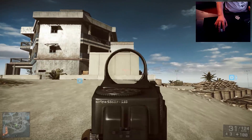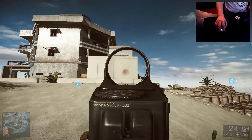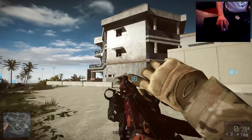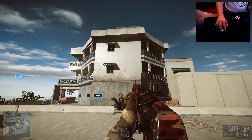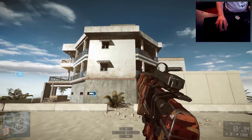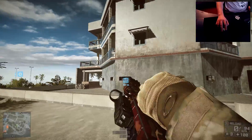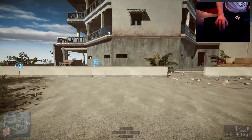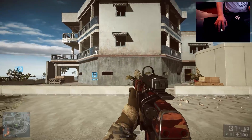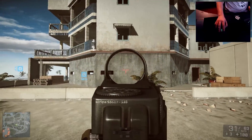So if I was to just not counter the recoil, you can see it goes up to the right. I'm going to try and use something that's got bullet holes on it. Nothing seems to have bullet holes on this map, but you can see what I mean from where the dust trails are going.